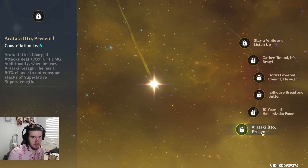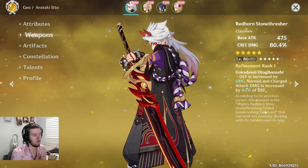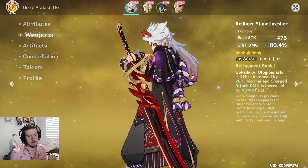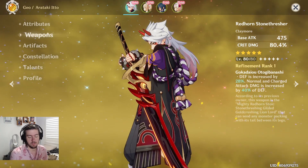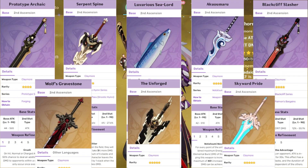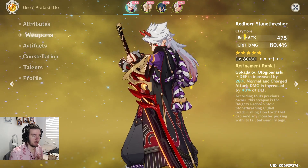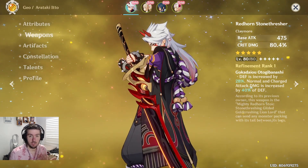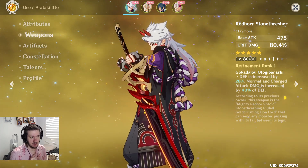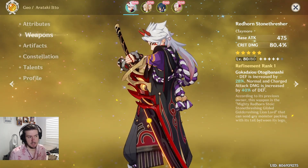For weapons, the Redhorn Stonethresher is obviously his best-in-slot — it boosts defense, crit damage, and normal and charge attack damage. Essentially any main DPS claymore will be good on him since he has no supporting features. You just want main DPS claymores, with Redhorn Stonethresher being the definitive go-to.